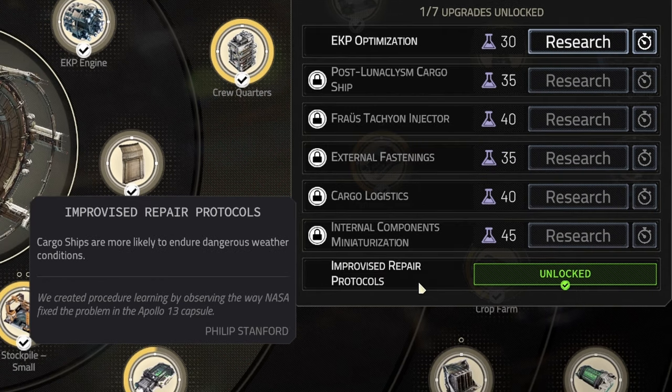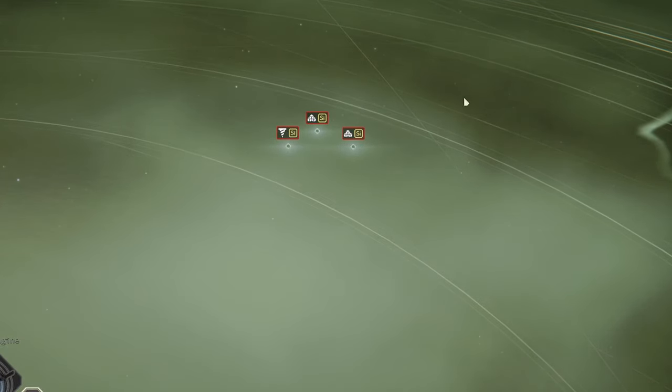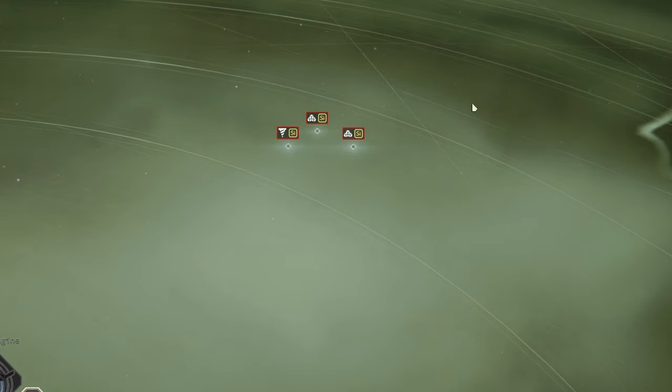You can improve your mining and cargo ship's chances to sustain bad weather conditions by researching appropriate ship upgrades. This might save your ships in situations when they should get inside those annoying harmful places.